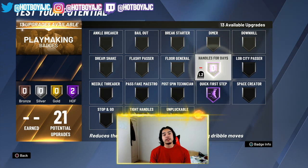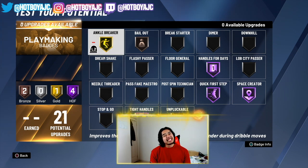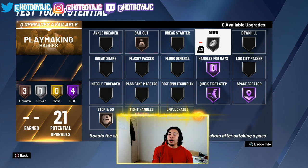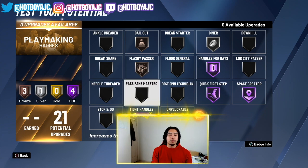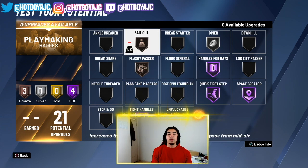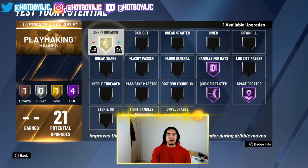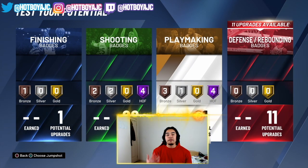For playmaking badges: quick first step, handles for days, tight handles, space creator, maybe unpluckable and bailout both on bronze, and ankle breaker. Since I got the badge points, maybe max out ankle breaker. I might get dimer on silver — dimer's a really good badge, it really helps out your teammates. If you have playmaking takeover as well, you're going to get takeover very fast. Quick first step, tight handles, space creator, handles for days — those are a must.